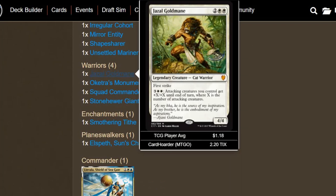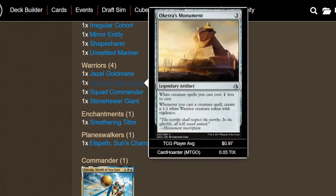We do have four warriors, and we kind of have to settle for some of these. Jazal Goldmane is pretty decent — it helps add some teeth to the deck. For five mana, attacking creatures we control get +X/+X until end of turn where X is the number of attacking creatures. Very underrated ability — if we have flyers, we could potentially deal commander damage. We also have Ket'ras Monument, which is fantastic for what we want to do. Whenever we cast a creature, we get a 1/1 white warrior token, so we don't have to worry about having a warrior.